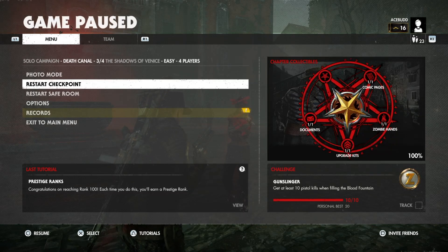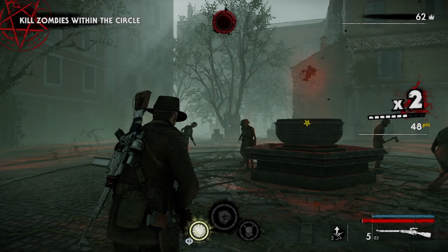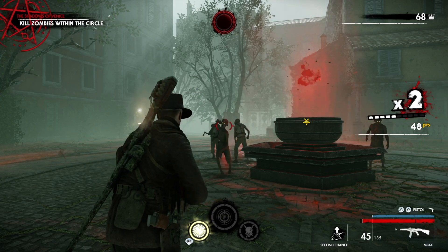There's our 10 kills — restart checkpoint, keep going. And that'll just be the process you're going to use until you've got the XP you require or when you're happy to stop.